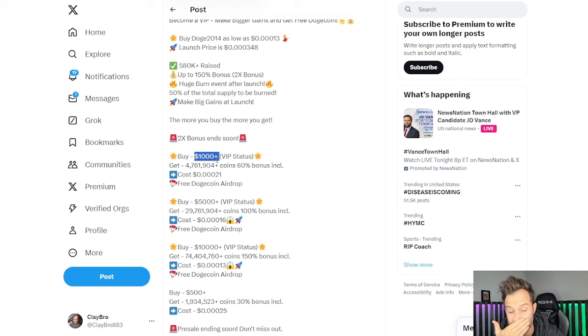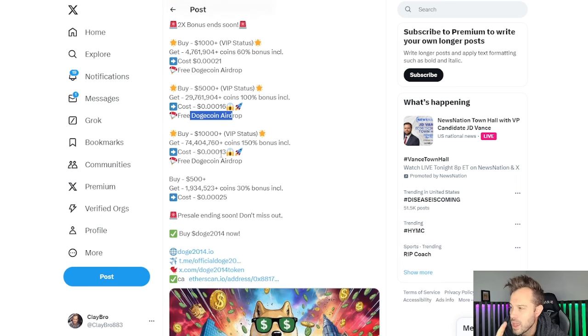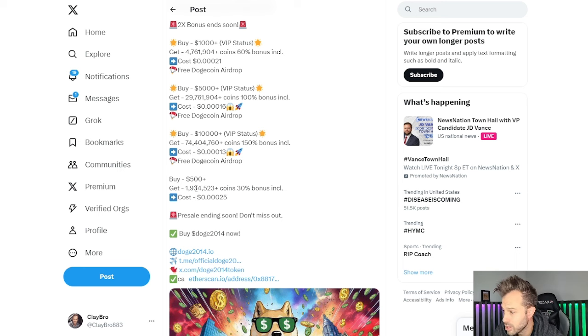If you buy $1,000 USDT worth, you get VIP status, 4.7 million coins, a cost basis of $0.00021, plus the free Dogecoin airdrop. If you buy $5,000 USDT worth, you get 29.7 million tokens, your cost basis drops to $0.00016, and you get the free Dogecoin airdrop. A $10,000 buy gets you 74.4 million tokens with the 150% bonus included, dropping your cost basis all the way down to $0.00013, plus the Dogecoin airdrop. There's also a 30% bonus for $500 purchases.